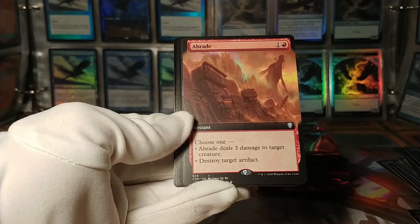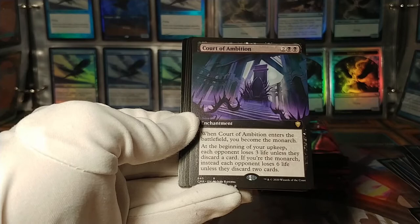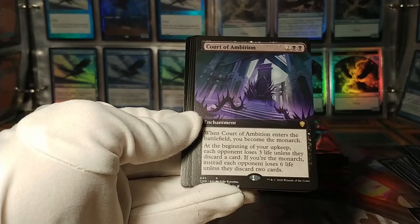A Braid — classic little spell here. I've got Court of Ambition: enters battlefield, you become the monarch. Beginning of your upkeep, each opponent loses three life unless they discard a card. If you're the monarch instead, each opponent loses six life unless they discard two cards. Interesting, cool.